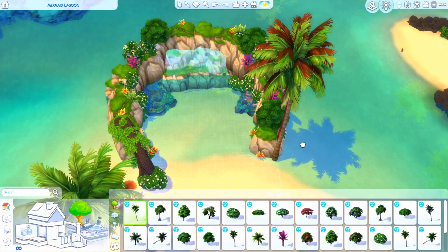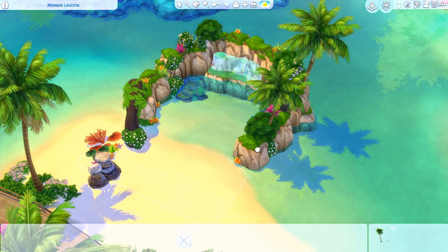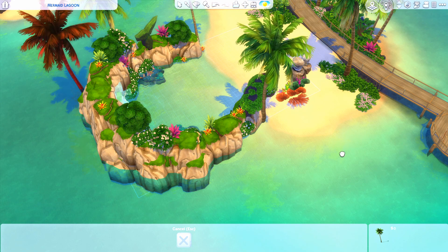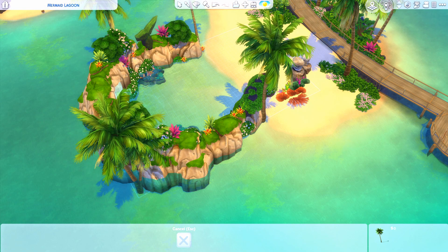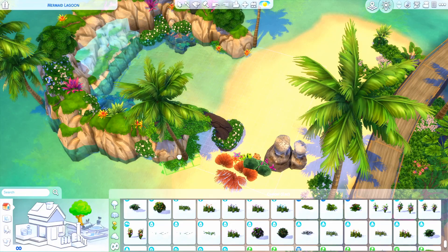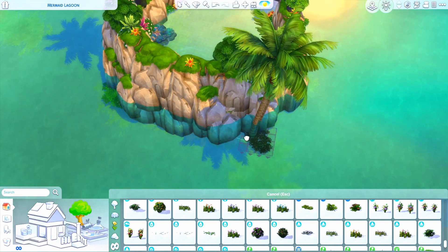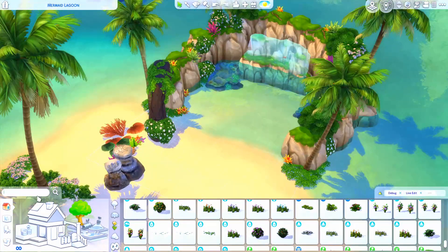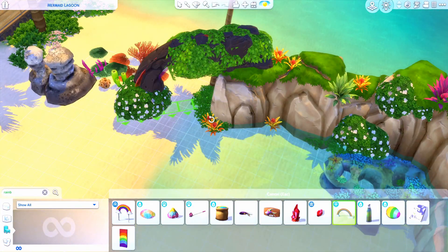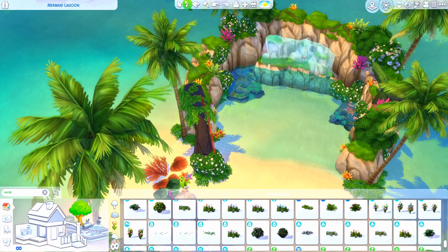The Mermaid Lagoon from Peter Pan is one of my favorite things to ever exist in a Disney film. I remember being totally starstruck with the idea of it even as a little kid - it was my favorite thing ever. It was actually Disney's first portrayal of mermaids in a film, I believe, and it's just something I personally very much resonated with as a child obsessed with mermaids.